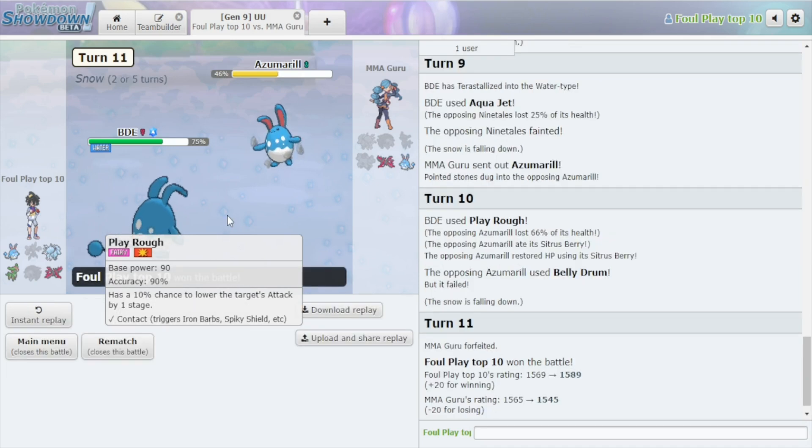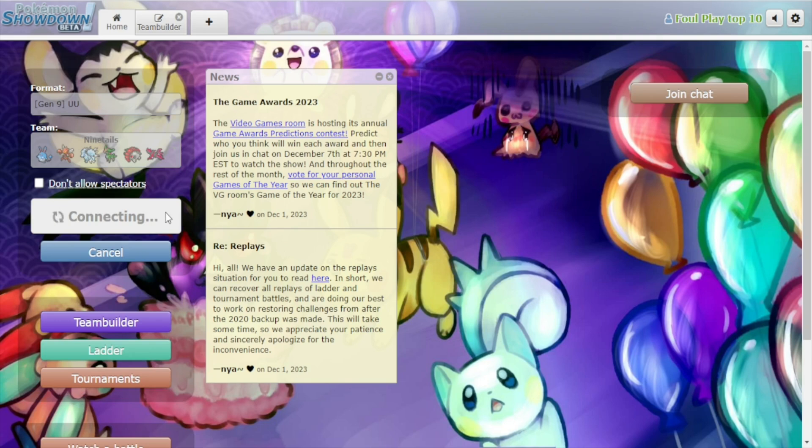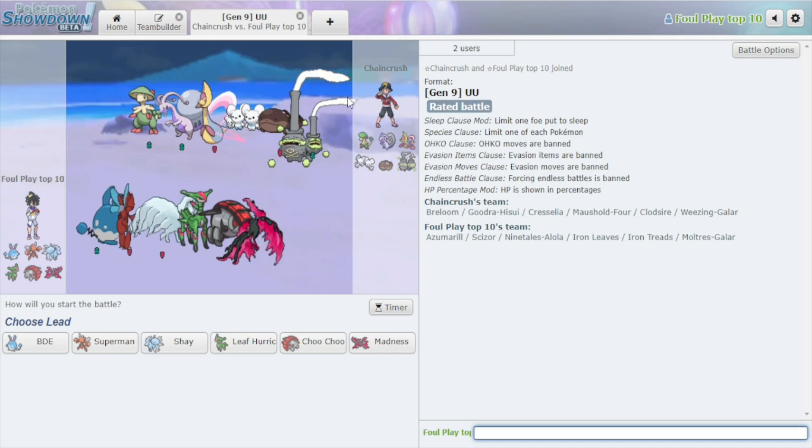Hit them with the Belly Drum — Play Rough, come on Azu. They can't even set up with that guy. One more threat — am I faster? Yes! Nothing but quick wins — that's what I love about Aurora Veil as a playstyle. Quick and easy wins. And the losses, if you're a good player, can be hard-fought losses versus top players. Quick and easy wins.